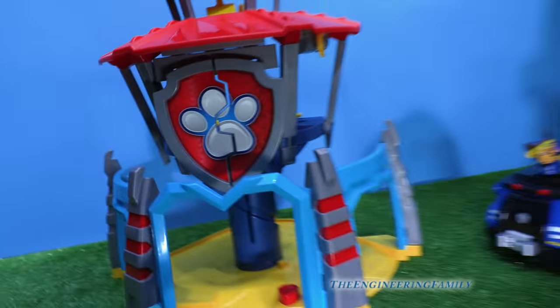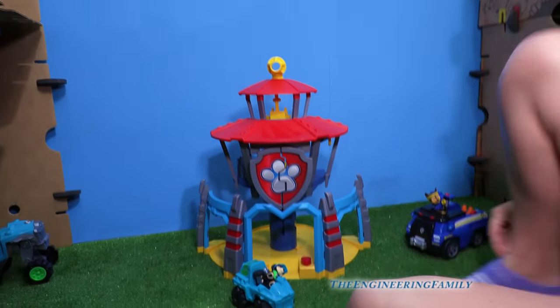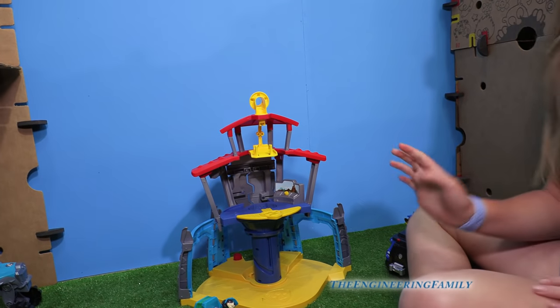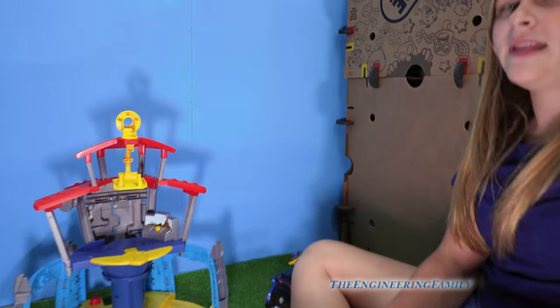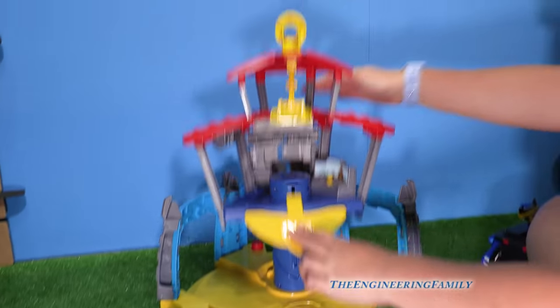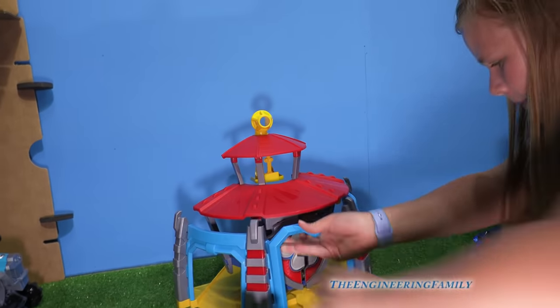So this is the headquarters here — the box fort. And here is the HQ. So, Assistant, why don't you show me how it works? Okay, so in the Dino Paw Patrol HQ, guess what this can do? It's different from all the other Paw Patrol look-out towers. It's compacted and goes up on its own.